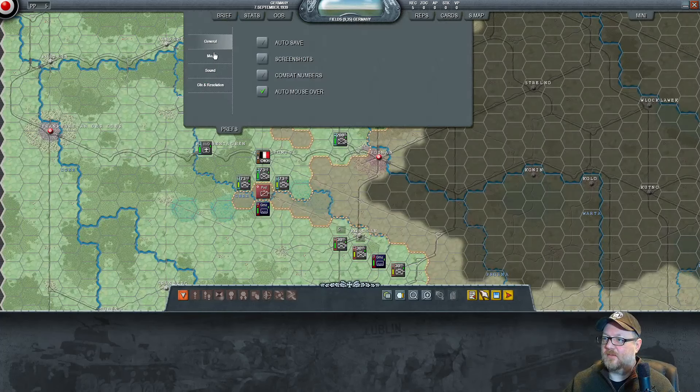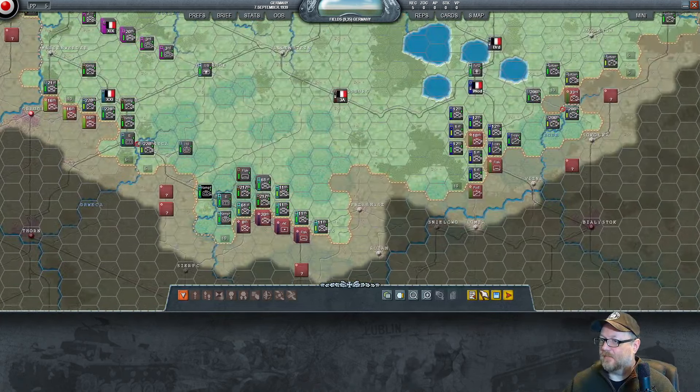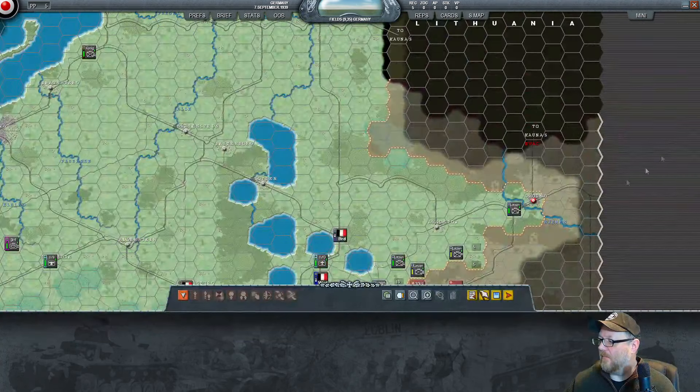Decisive Campaigns Blitzkrieg, Turn four. Let me turn these things back on. We've got some great encirclements here, and good weather, which means we can bomb, bomb, bomb.